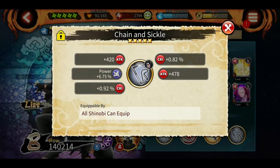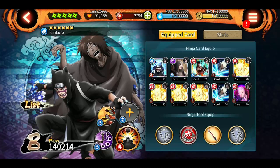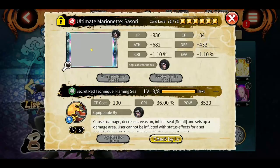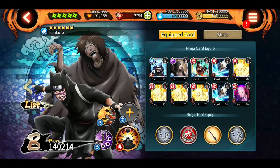Coming on to Kankuro — what he needs are jutsu nature tools with high attack and nature power boost, because one of his attacks is shotgun and the other is seal. His ultimate has CP recovery, HP recovery, half cooldown, etc., so you don't face problems in terms of CP. Just put some nature power tools such as Chain and Sickle, which gives annihilation boost for his shotgun jutsu. If you don't have the factory ones, you can use the new shuriken or the purple kunai.